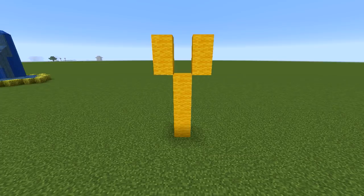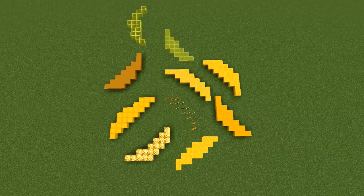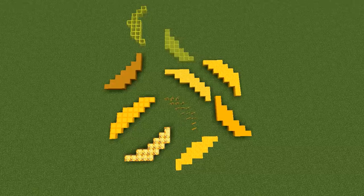Why — as in why are you still watching — because we're starting to go insane. It's all got to be yellow, so you know what that means: different types of bananas. Oh yeah.